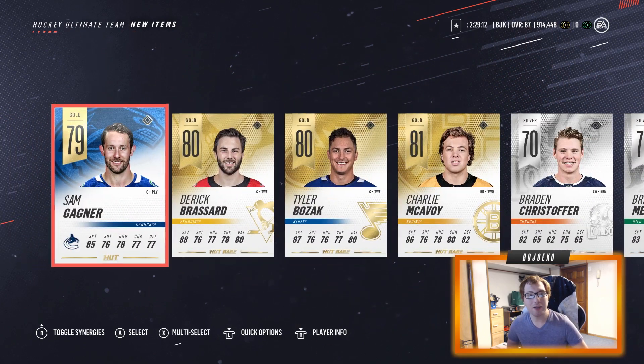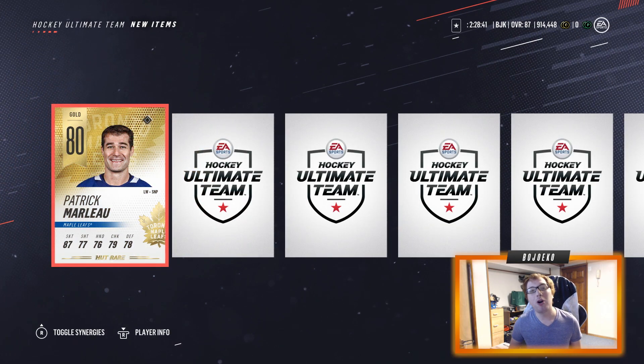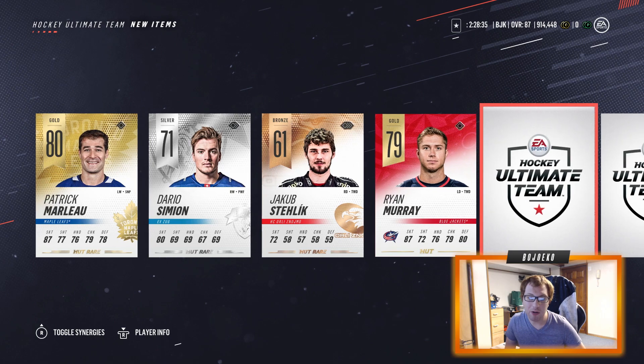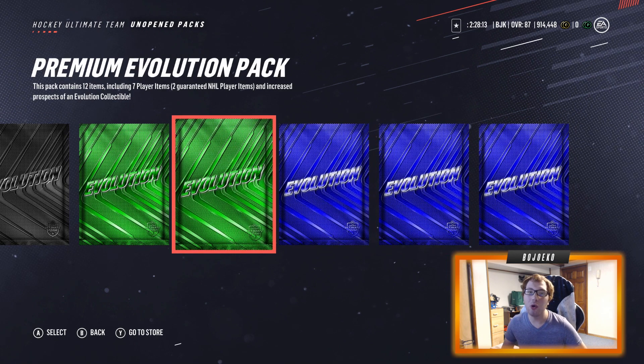Going back to the NHL 16, 17, and 18 days — the Spin the Chair method! We click on the pack, spin the chair around, close our eyes, and see what we get. Patrick Marlowe — round and round we go. Ryan Murray, not terrible. André Svechnikov, not bad either. A couple of silvers, and then two golds to end it off — Max Görtz and Pierre-Édouard Bellemare. That's pretty much all the Gold packs out of the way.